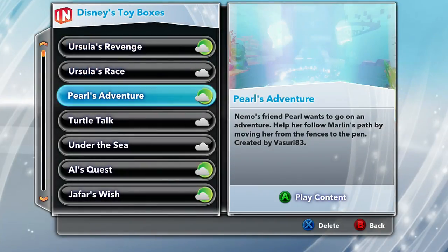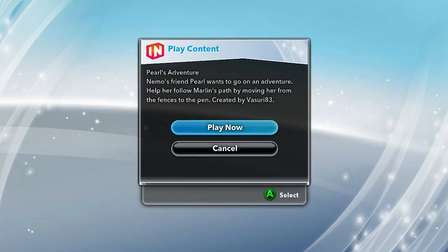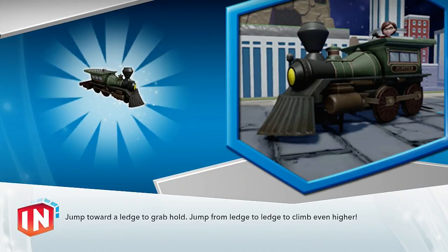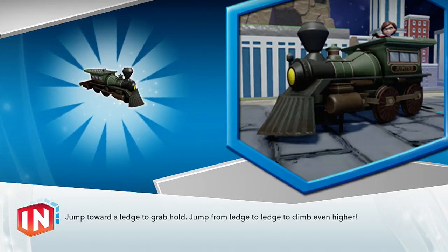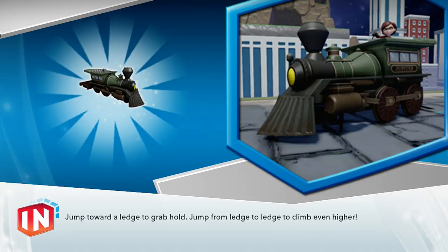Welcome back to another Disney Infinity Toy Box Share, where people like you can create stuff and share with the rest of the world. Today we're gonna do a thing called Pearl's Adventure - Nemo's friend Pearl wants to go on an adventure. Help her follow Marlin's path by moving her from fence to pen. Created by Vasari83. So I gotta move Pearl from the fence to the pen - let's see how this goes.